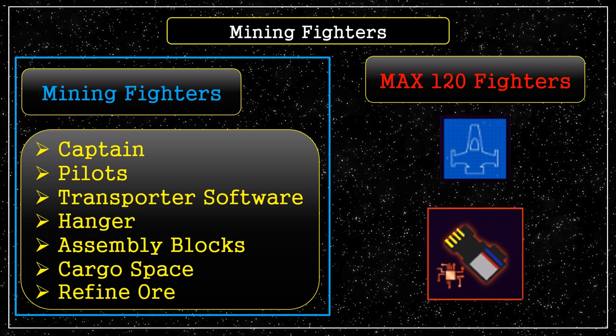The next thing we'll cover is mining fighters. There's a lot to unpack here. With mining fighters you're going to need: a captain, pilots, transporter software — which must be permanently installed in your ship — a hangar, assembly blocks to assemble your fighters, cargo space, and the ability to refine your ore. One side note: the maximum number of fighters you can have is 120.